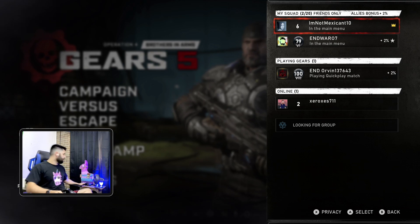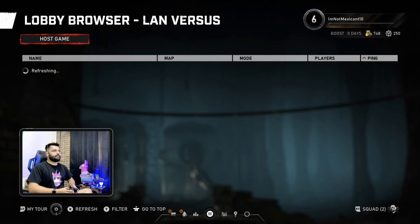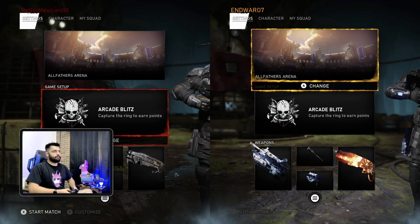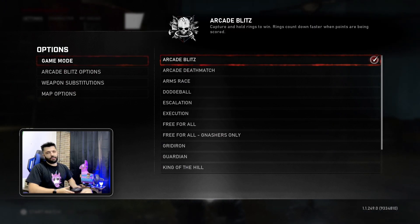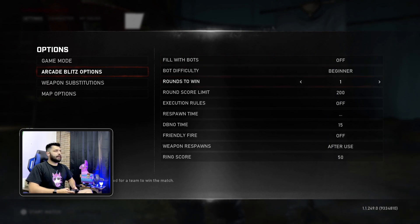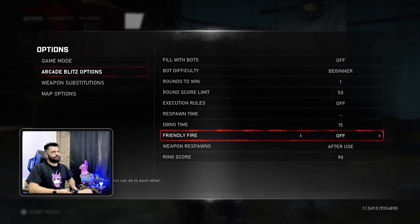This one's going to be the dummy one — we're going to leave that on the side. The main controller pretty much does everything. Go to Custom, Lan Game, Host Game. You're going to choose the game mode. We're going to leave it at All Fathers Arena, but Arcade Blitz — you want to choose that game mode. More than likely it will already be chosen. You're going to turn off bots and lower the round score limit to the lowest.